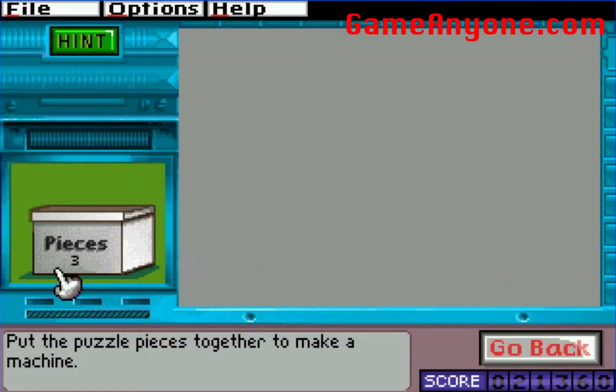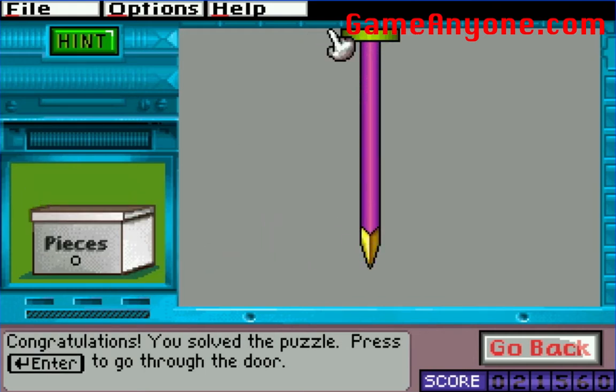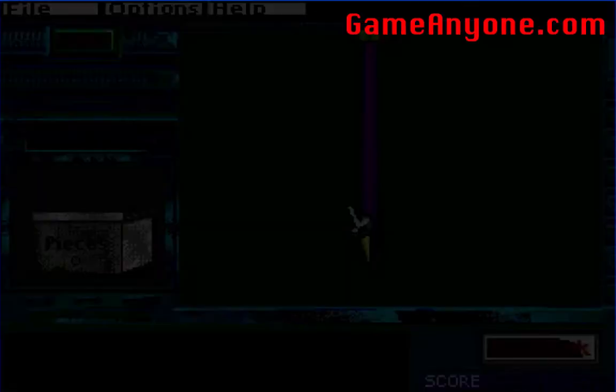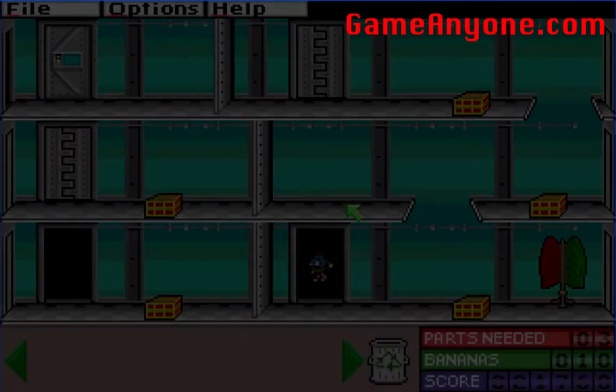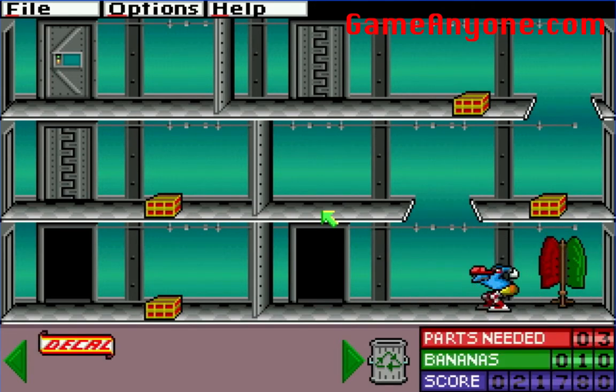Let's see what we've got here. Three pieces. Build a nail — no big deal. I like all these little items, like coat rack. They don't do anything, but it's cool.